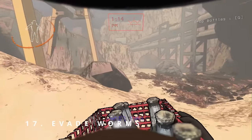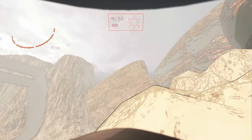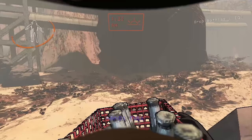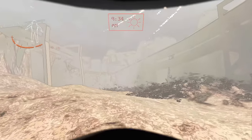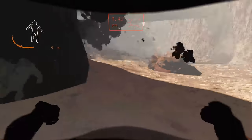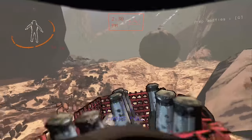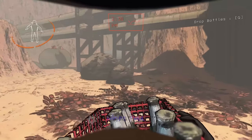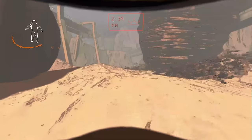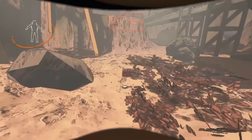Tip 17: The best way to deal with worms. The earth leviathans outside are super annoying — they almost always mean death, especially if you are carrying items. There are two ways to avoid them. One way is to run the opposite direction once you can see stuff coming out of the ground, but usually it's too late. The better way is to drop everything and run away as soon as you hear the warning sound. Then just approach your items again to check if the worm is still there. At some point it will go away and you can grab your items.